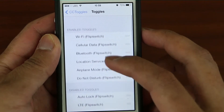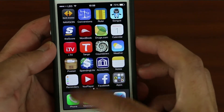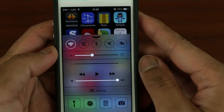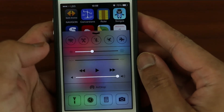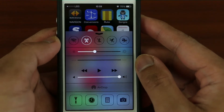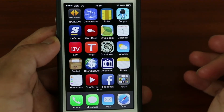Here's a quick demonstration of how awesome this tweak is. I want to switch to my 3G LTE — I just take off my Wi-Fi, click on my LTE mode and my location, and that's it.